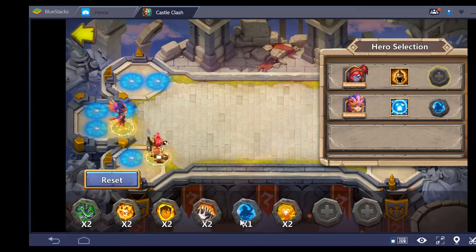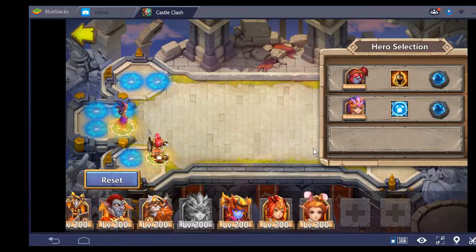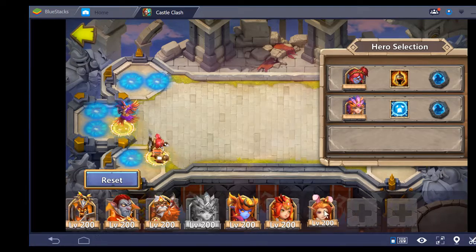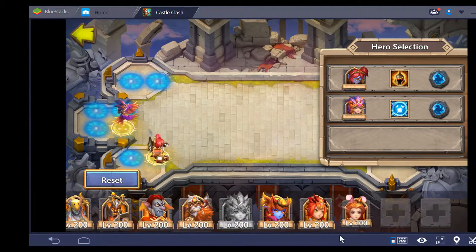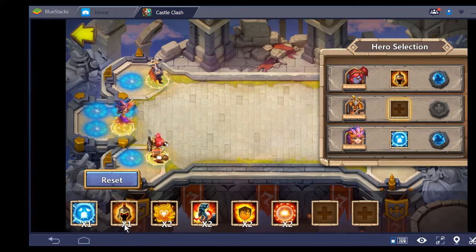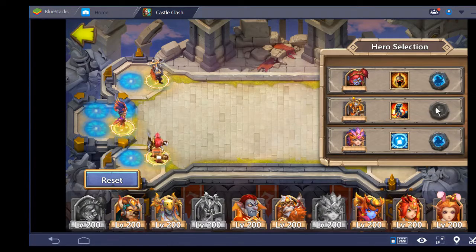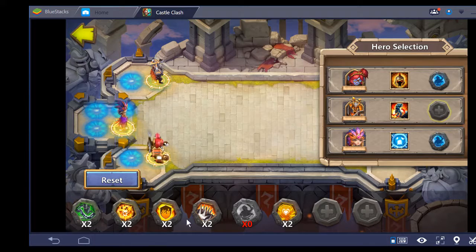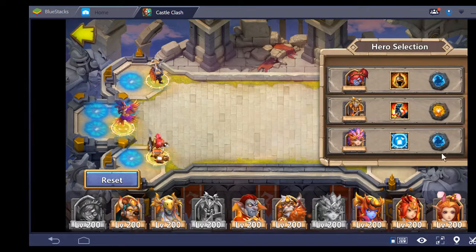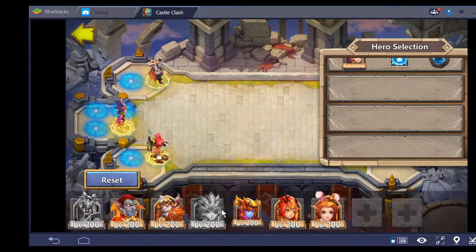Should we do Bulwark again for Candy Cane? We could. We'll put a Death Knight up front with Stone Skin on him — he has a revive, that's why I'm doing it this way — and I'll put Tenacity on him. We can run it like that.